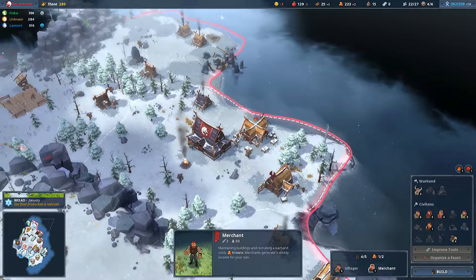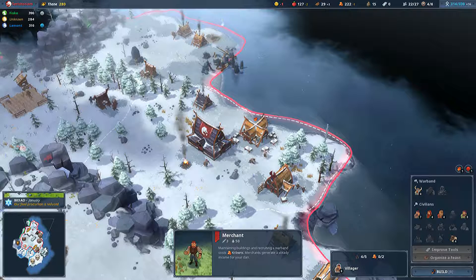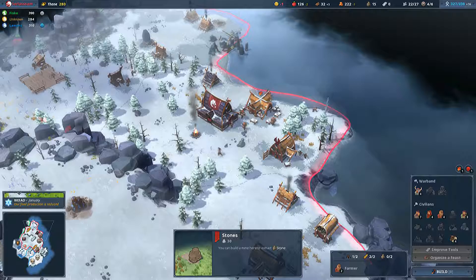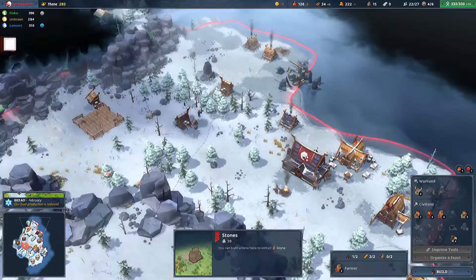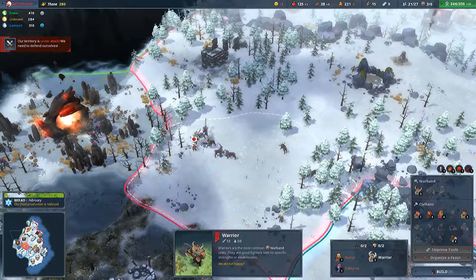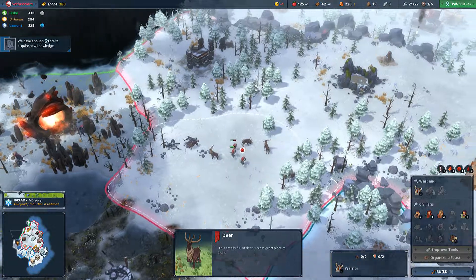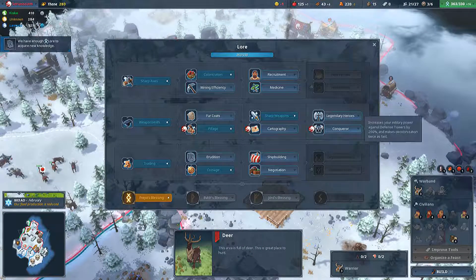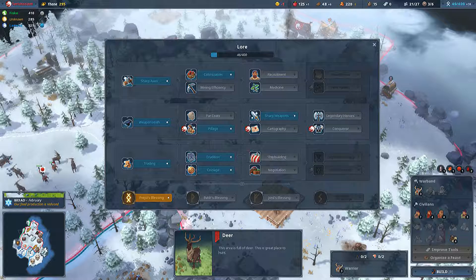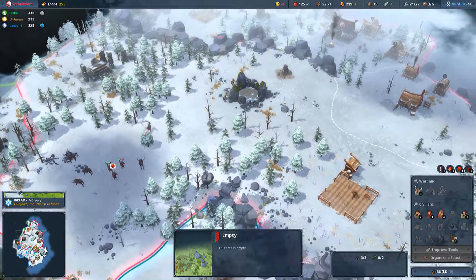That's full. That's full. Oh shite, we might be in trouble. I know we're unhappy but you're going to have to deal with it for now. I don't have enough. Come on guys, keep producing — we don't want to lose this building. No. Oh damn. Well that's not good. Just lost that extra food production over there, which is not good.